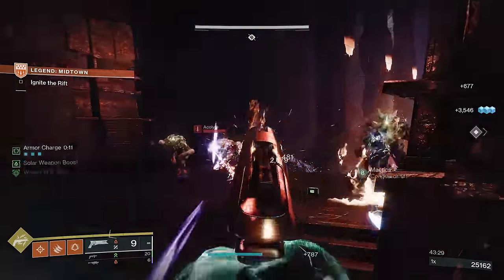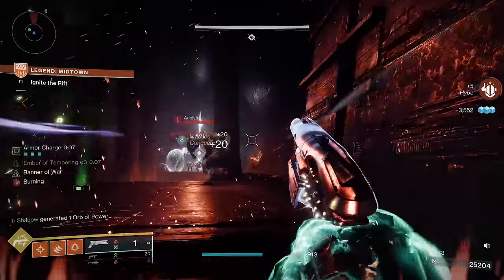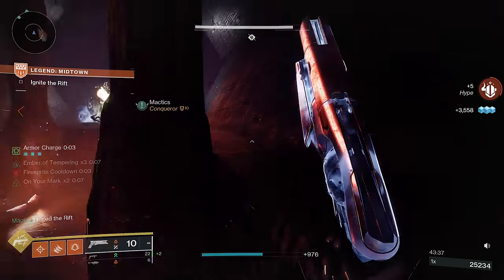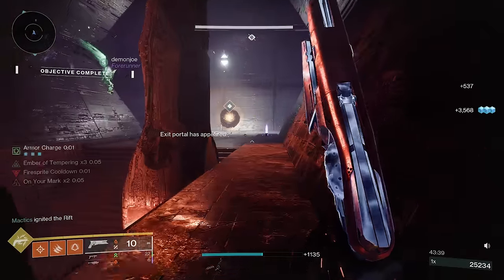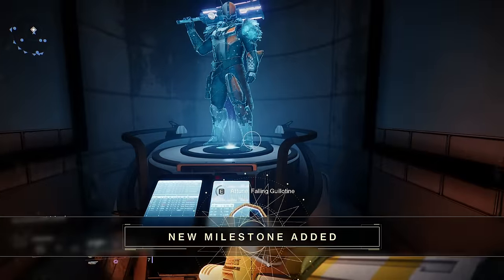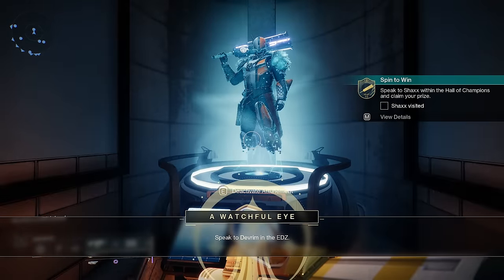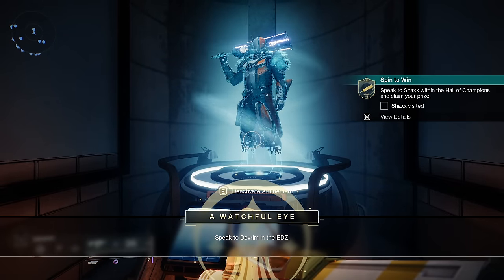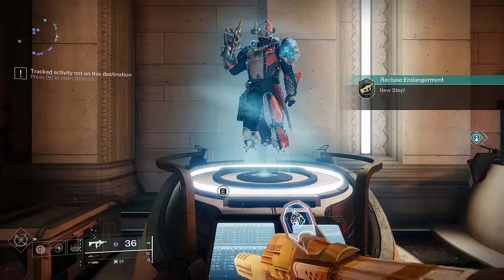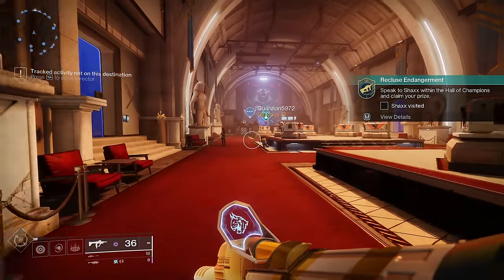The shiny weapons with double perks will no longer be available after Final Shape, making them kind of the ultimate 'I was there' weapon you can show off in the future. The other reason to complete these quests as soon as possible is that after finishing them, you'll be able to return to the Hall of Champions and activate an attunement. This attunement will drastically increase the drop rates of any weapon you choose — for example, if you really want a good Recluse, you can attune it and it will drop far more often from Onslaught and the chests in the Hall of Champions.